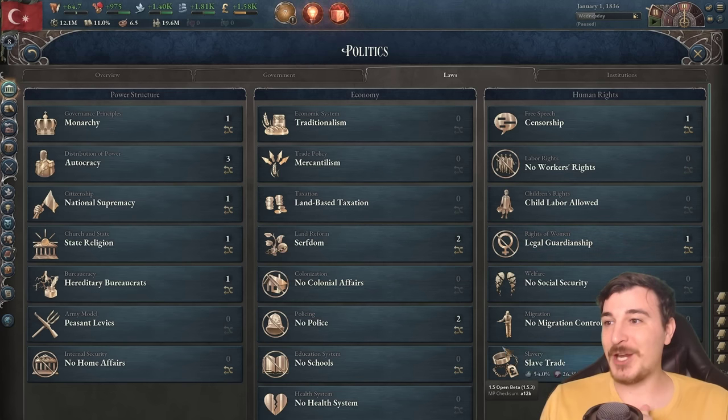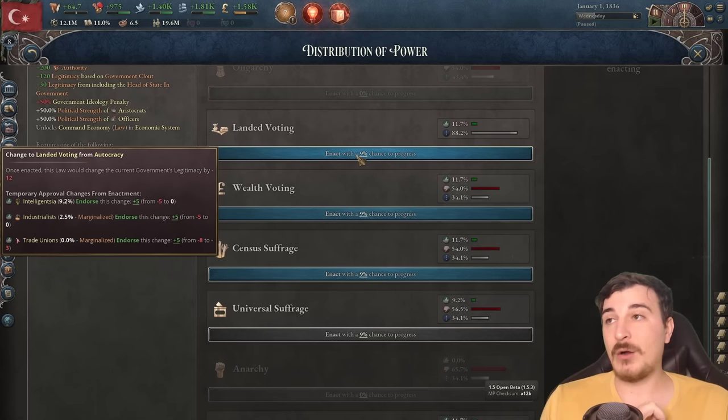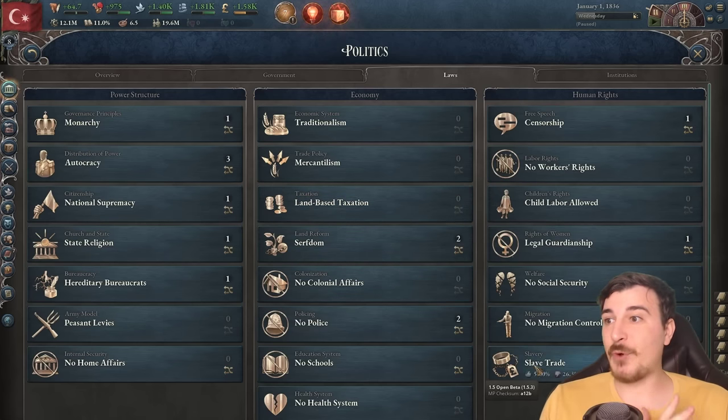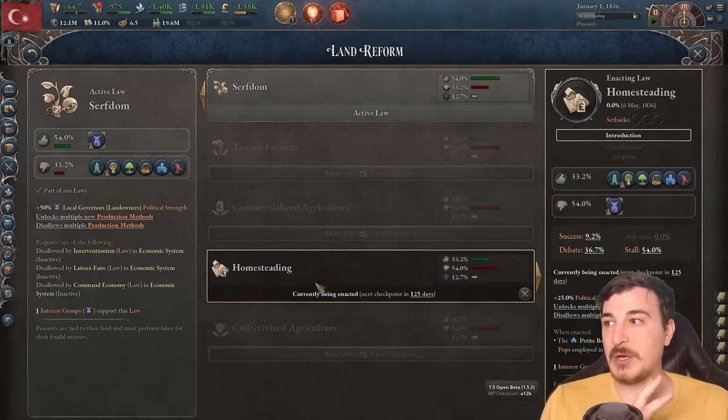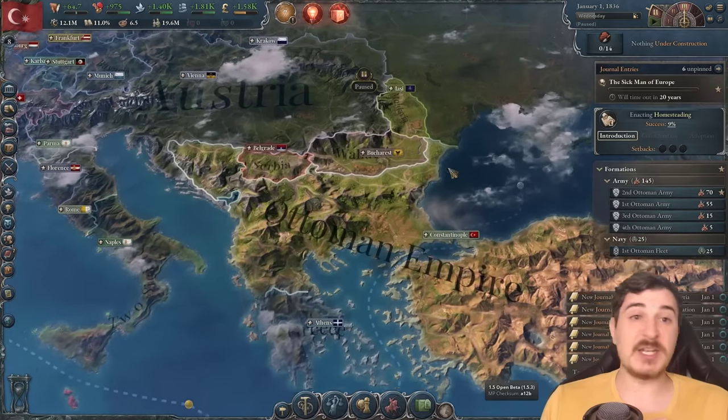We have three options. I'm going to try first and foremost to go to homesteading. If this works, that's going to be awesome. If not, we'll cancel it, try the other two reforms, and see which one sticks essentially.